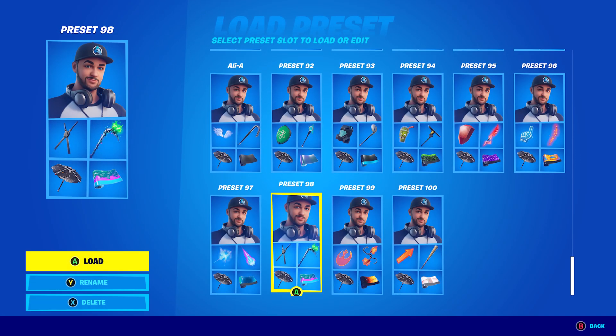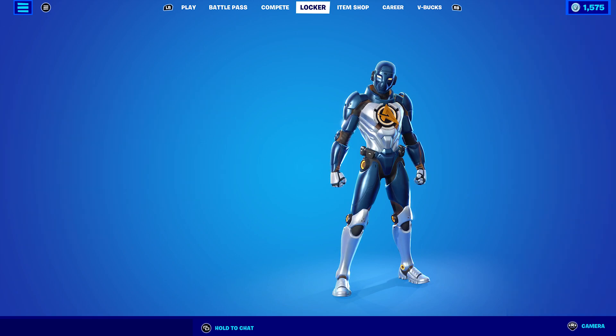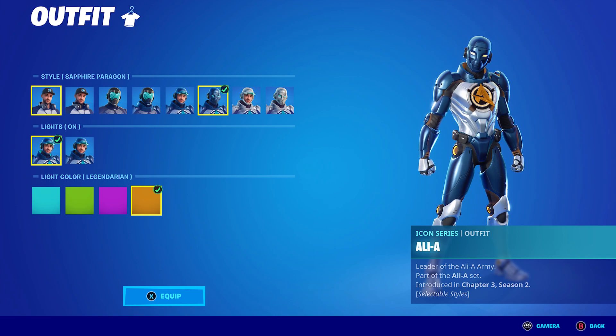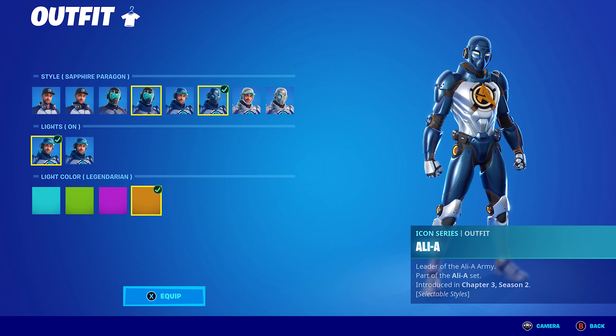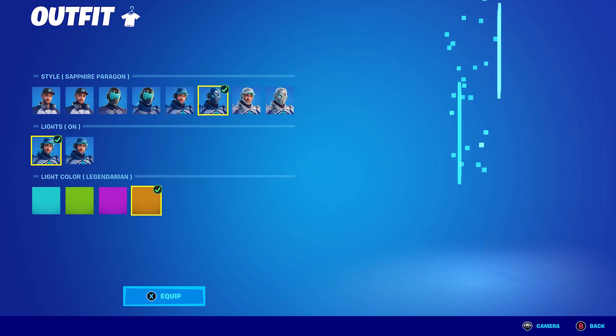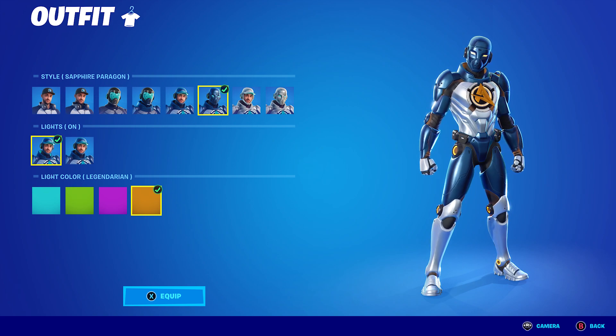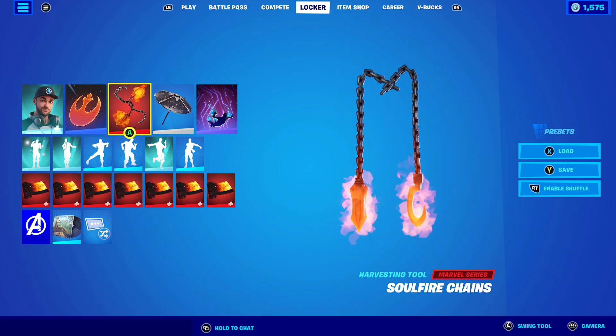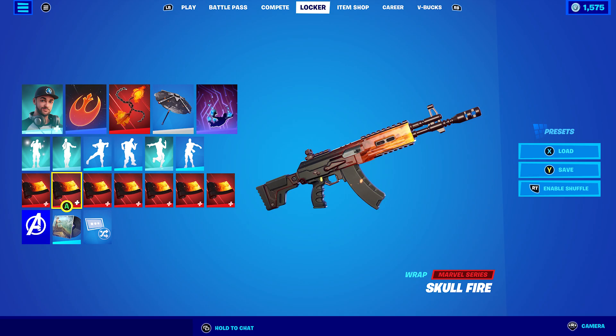For combo 9, since there are eight styles I made two extra combos for my favorite styles — Sapphire Paragon and Titanium Tack. For this one I'm using Sapphire Paragon with the Legendarian (orange) color. The back bling is Resistance, the pickaxe is Soulfire Chains, and the wrap is Skull Fire.